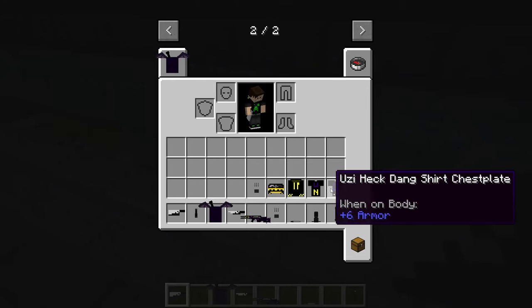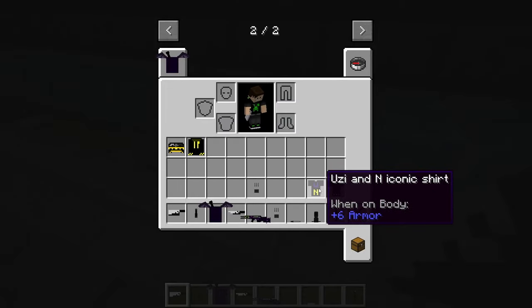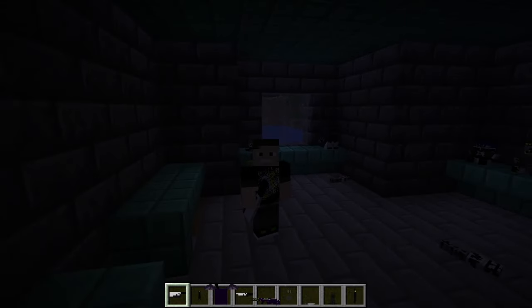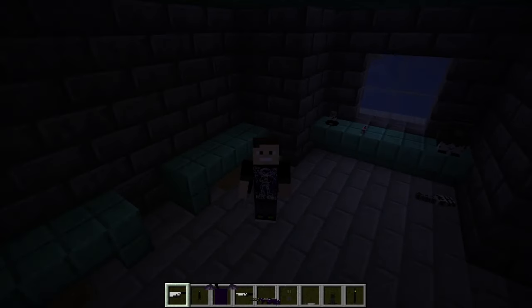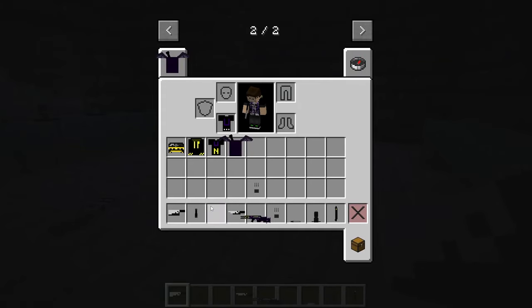We have the N hat, the N hoodie, and the Uzi and N iconic shirt. This one's pretty interesting. I wish I had Optifine right now — it looks pretty cool. I don't know how I managed to make it look that good. Heck dang, I like that. I'm wearing that for the rest of this. Also, we have a backpack — I actually have to take that off to put on the backpack. Look at that, it has wings and stuff. That's pretty cool.